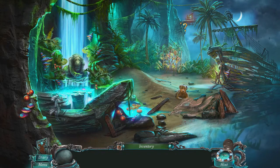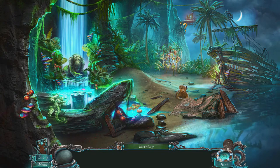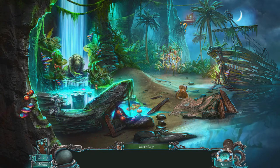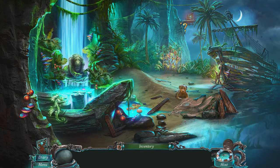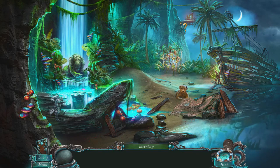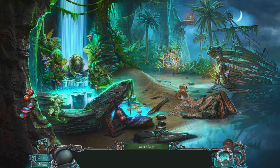Hi everybody, Ben from XGeeks and we're back with Nightmares from the Deep 3: Davy Jones. In the last episode our daughter got kidnapped again. Davy Jones kidnapped us and our daughter — we managed to break out of the boat but we were thrown overboard, and now our daughter has signed up to his devilish pirate crew. We're on this island and there's a dog, and he's caught.